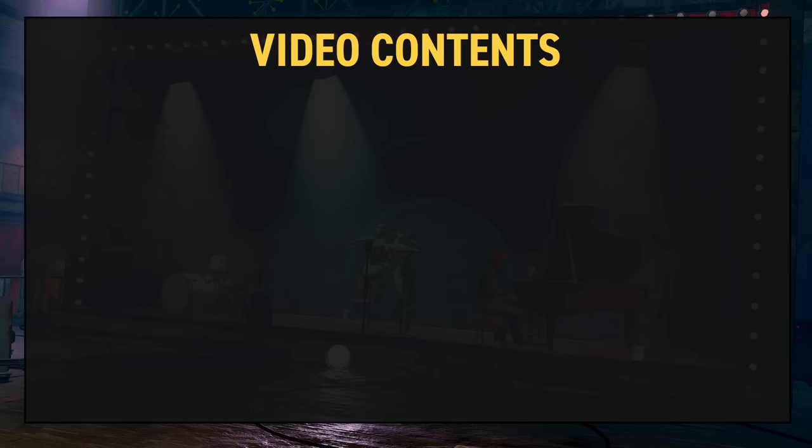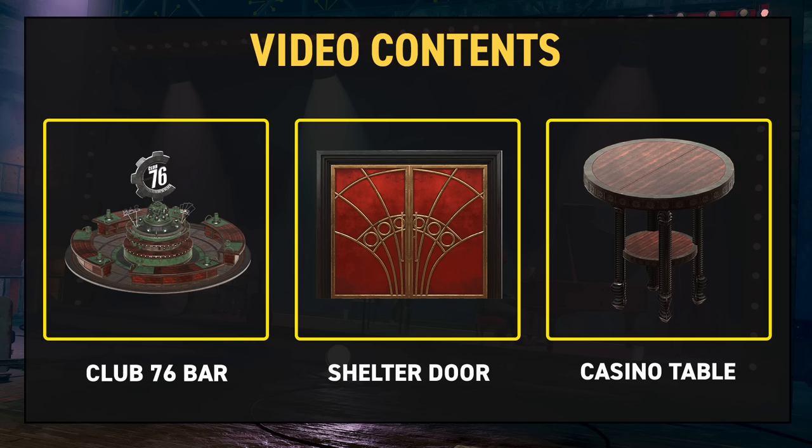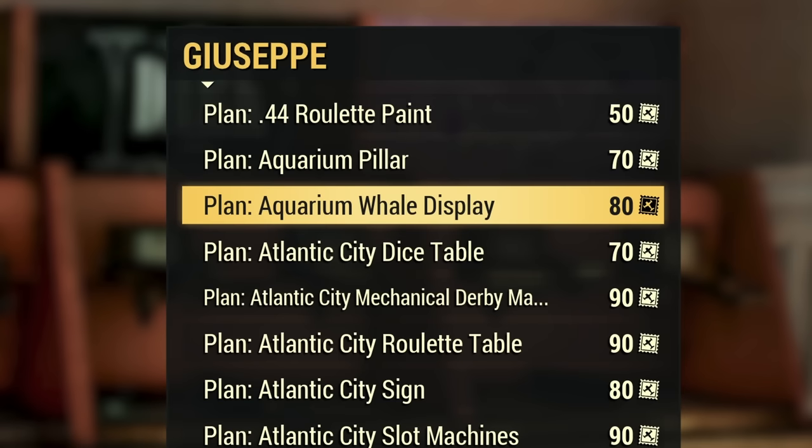Up first, we'll be running through rewards available from Tax Evasion, located in the Casino Quarter, before moving on to rewards from the second mission, The Most Sensational Game, and then finishing up with some which are currently unassigned or still a work in progress. This includes some very early visuals of what appears to be a casino shelter. It's worth noting that most of the rewards shown today can also be bought using stamps from Giuseppe Della Reaper in the Whitespring Refuge. Let's get started.